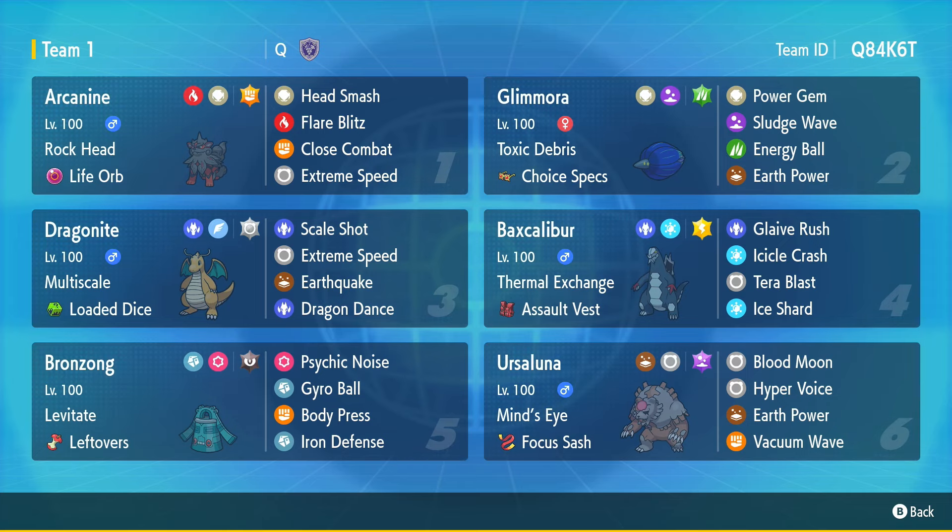Last but not least, we have Focus Sash Ursaluna Blood Moon. I've seen a lot of Focus Sash Blood Moon, mainly used when Reg G was going down because it was really good against opposing Ubers — always able to tank one hit and deal huge damage back. I opted to try it out now. It's got max special attack with max speed. Being able to just blindly click moves with Ursaluna and not care about damage dealt back because you have a Sash can be really beneficial.